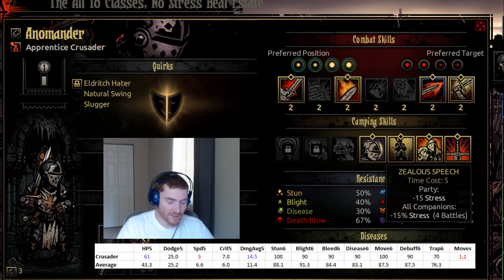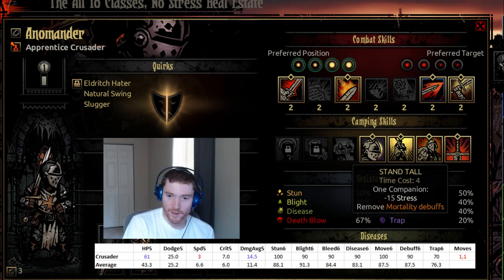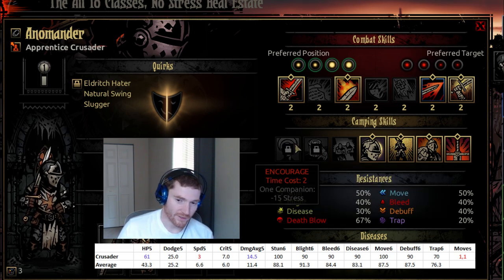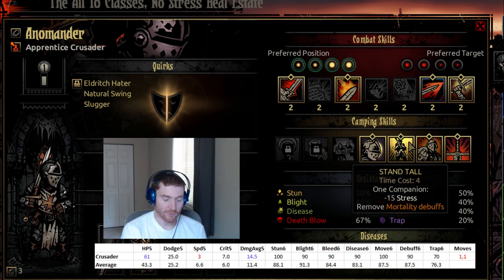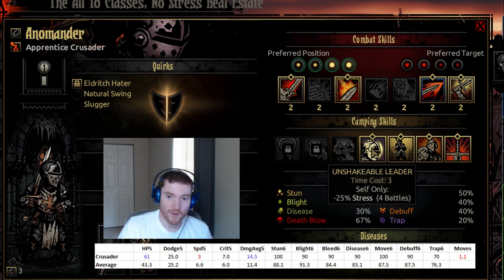Zealous Speech I like — it's a little bit overpriced at five, but it's a very powerful stress heal. The party as a whole gains minus 15% stress as a buff for the next four battles and also loses 15 stress immediately, which is good AOE stress healing. Stand Tall I almost never use because it's like a really bad Encourage — Encourage is minus 15 stress for a cost of two, while Stand Tall costs four. It does remove mortality debuffs as well, but rarely do I consider removing a mortality debuff that important. The only time I'd do that is Darkest Dungeon level three if I was running a speed-oriented strategy, but 99% of the time that doesn't matter. I wouldn't pay the extra two cost to use Stand Tall over Encourage.